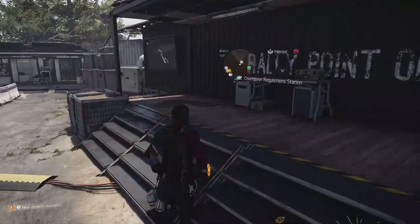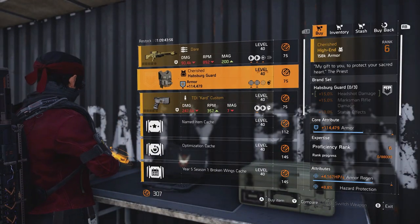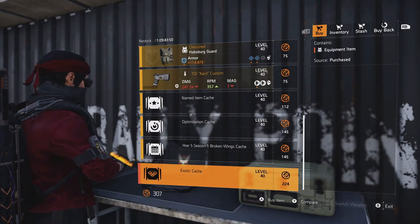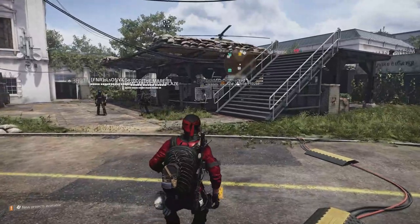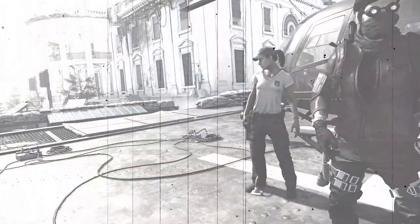The extraction bonus roughly doubles the Countdown tokens you receive for a completion. With these tokens you can buy tasty gear from the Countdown vendor, including exotics. Many players use them to buy optimization crates to keep creating great builds — including an incredible support build for Countdown that will help ensure you extract every time.